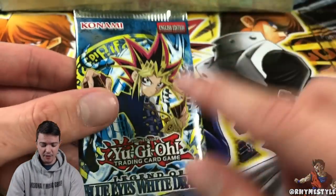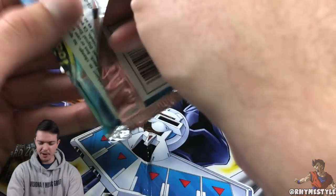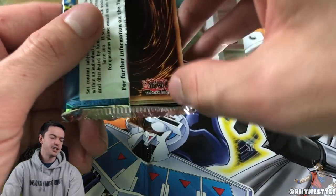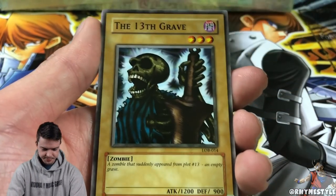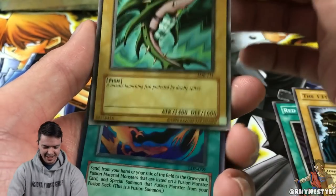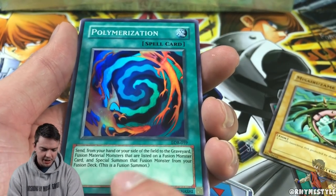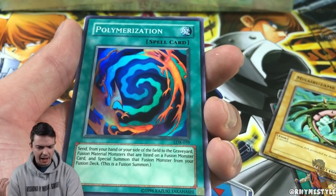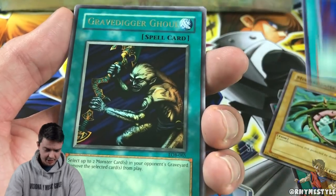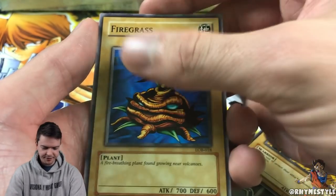Nostalgia fun fact: I actually never opened Legend of Blue Eyes as a kid because I'd just gotten out of Pokemon and I was a kid so I couldn't just buy packs. My parents wouldn't get me Yu-Gi-Oh packs. All my cards as a kid I traded my way to get — I didn't buy a single pack. This is like reliving a moment in my childhood. We got Red Medicine, 13th Grave — and we got a holographic Blue Eyes White Dragon! LOB-059! That is insane. The wording 'this is a Fusion Summon' on the bottom is how you know it's a reprint — I'm 100% sure that wasn't on the original. Gravedigger Ghoul is a rare, Mystical Sheep, Hard Armor, Raise Body Heat, and Fire Grass.